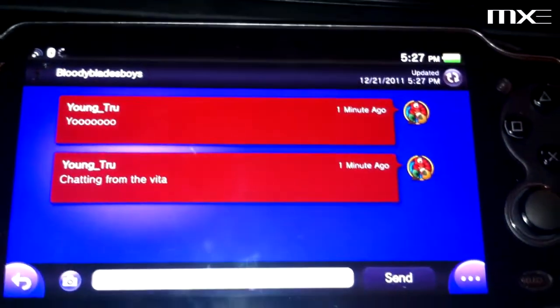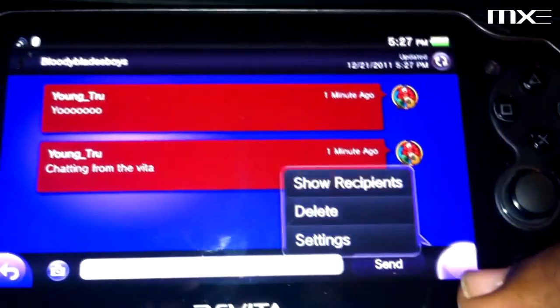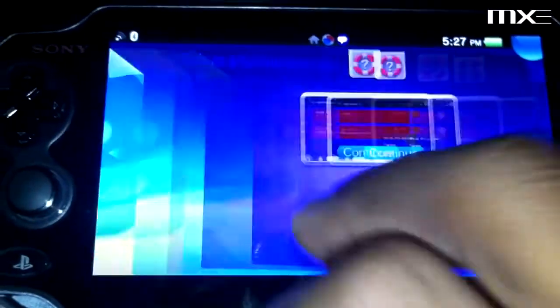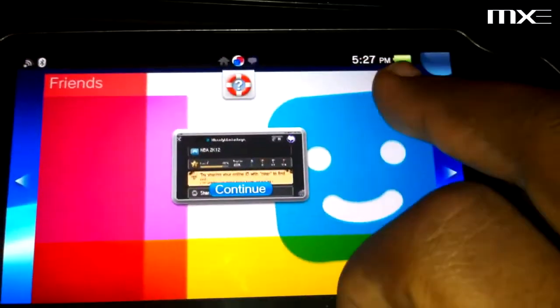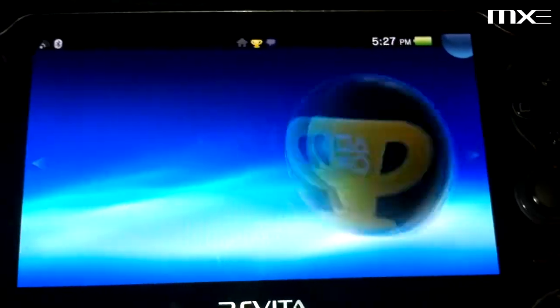Looks like you have to refresh to check if a message came in, but we'll see if there's a reply later on. That can run in the background — don't even have to close that. Friends list can definitely close. Let's see what else we got — group messaging. Then let's take a look at trophies.